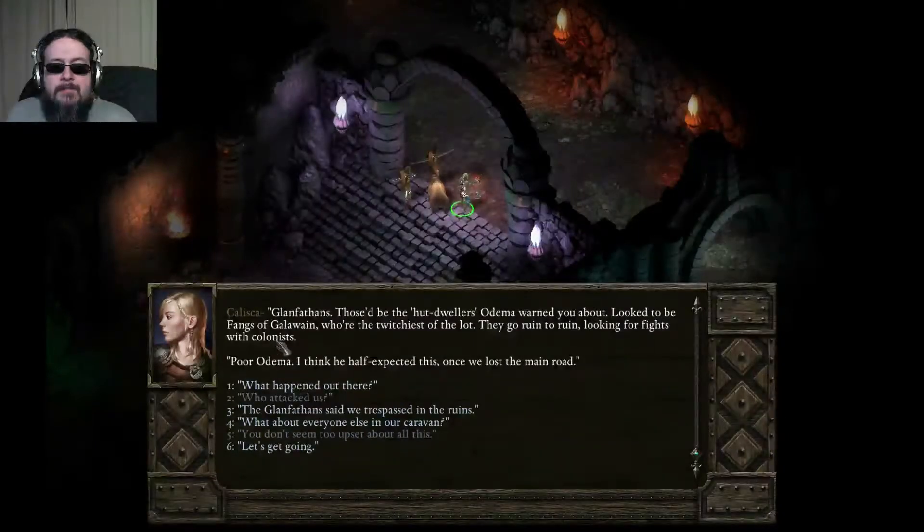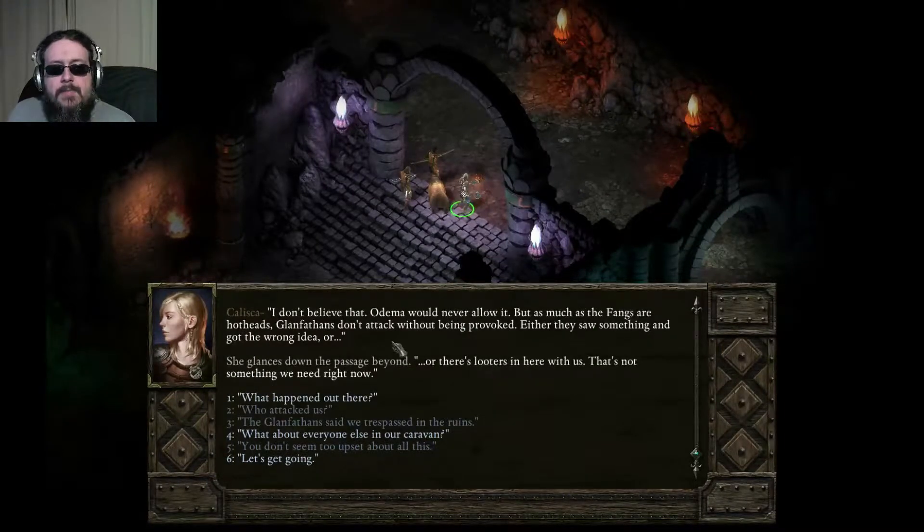"Who attacked us?" "Glanfathans. Those be the hut dwellers Odemo warned you about. Look to be Fangs of Gallowayne, who's the twitchiest of the lot. They go ruin to ruin, looking for fights with colonists. Poor Odemo - I think he half expected this once we lost the main road." "The Glanfathans said we trespassed in the ruins. I don't believe that. Glanfathans don't attack without being provoked. Either they saw something and got the wrong idea, or there's looters in here with us. That's not something we need right now."